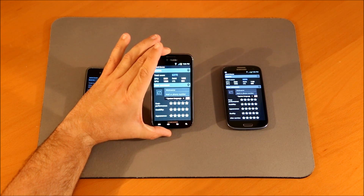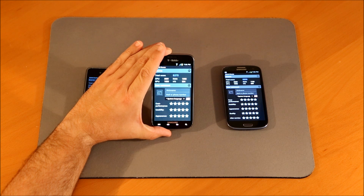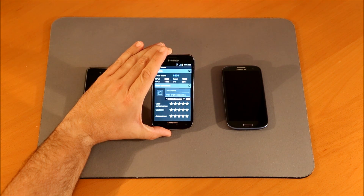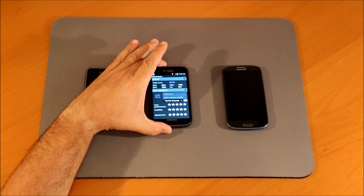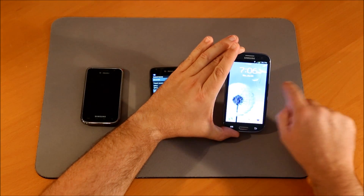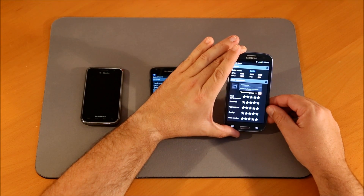The Galaxy S2 scored 6370 total. CPU is 3031, GPU is 1533, RAM is 1302, and IOs is 504. The Galaxy S3 scored 6856 total. CPU is 3299, GPU is 1566, RAM is 1152, and IOs is 839.